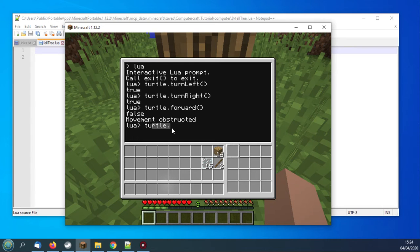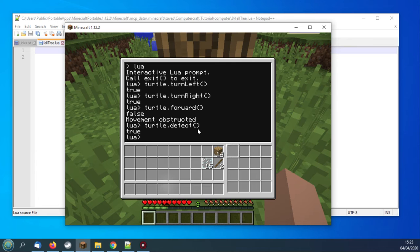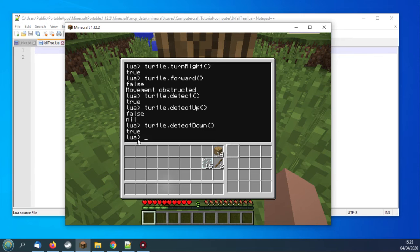One other command to show you at this stage is 'turtle.detect' — it returns true, meaning it's detected the tree in front of us. It can only detect in three directions: forwards, up, and down. I'll do 'turtle.detectUp' — as there's nothing above the turtle, this comes out false and nil. And 'turtle.detectDown' — true, it's found something below us. So that's good enough to get ourselves programming.